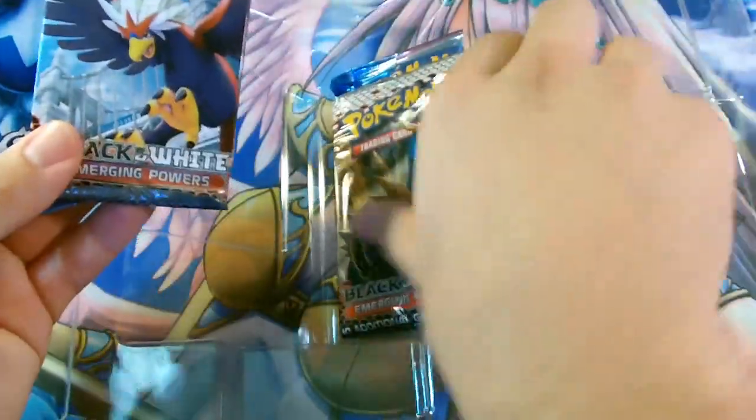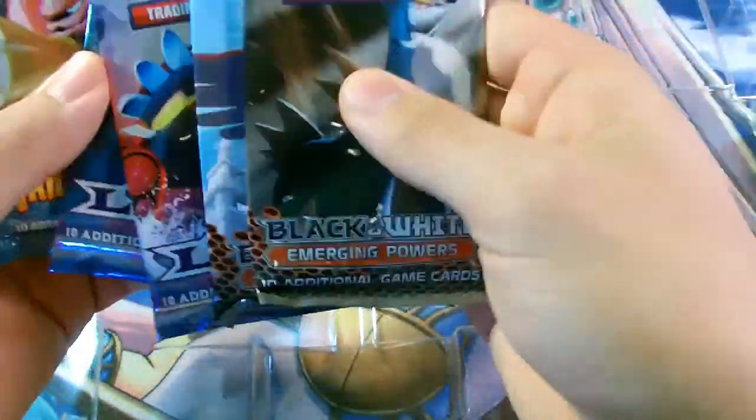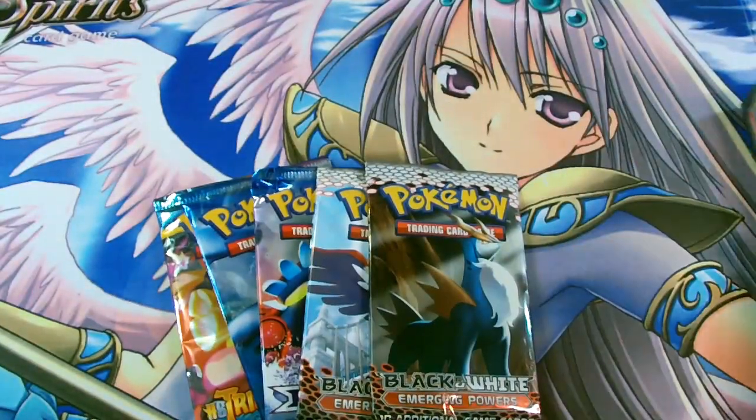So for the booster packs, we have two Call of Legends booster packs, two Black and White Emerging Powers booster packs, and one HeartGold and SoulSilver Triumphant booster pack. We'll go from the back.